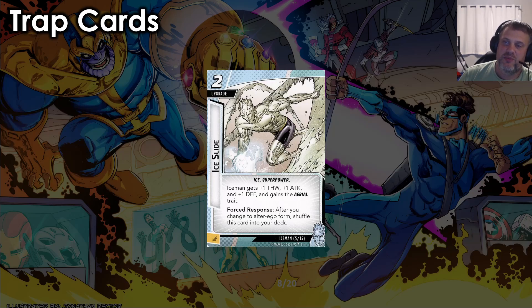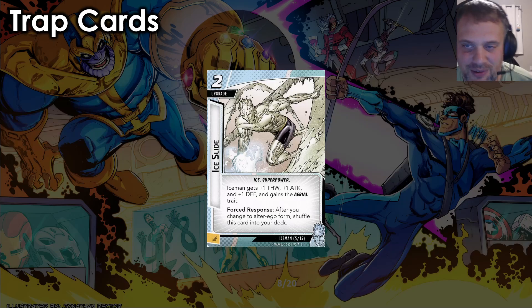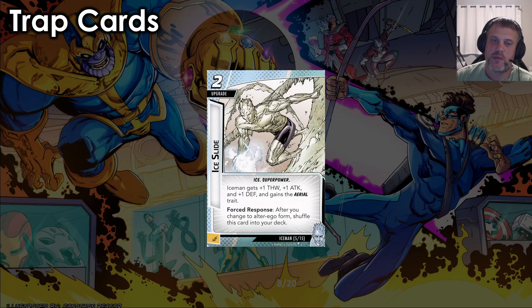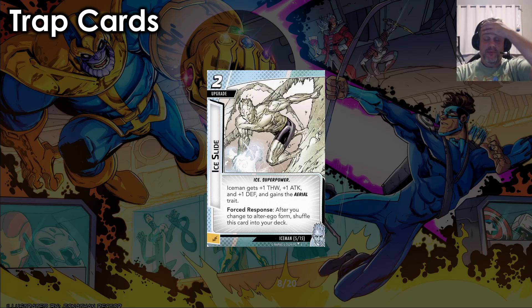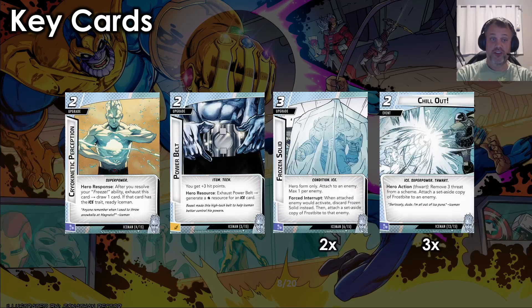And the one trap card — I was most excited about this when the Hero Pack came out — it's Ice Slide. It's a two-cost upgrade with Ice and Superpower trait. It gives Iceman plus one thwart, plus one attack, plus one defense, and Aerial. Forced Response: after you change to Alter Ego form, shuffle this card into your deck. It's a free card on top of other Ice shuffles, but it's painful — you want to keep those plus stats. You have to maintain hero form and not flip down if you want to build around Ice Slide, which means your entire deck has to hinge on it — not the best idea when there are more important key upgrades to get out.